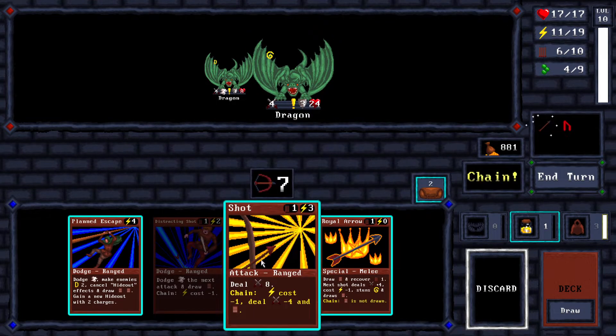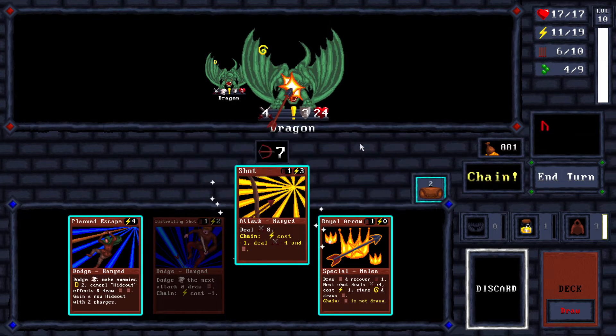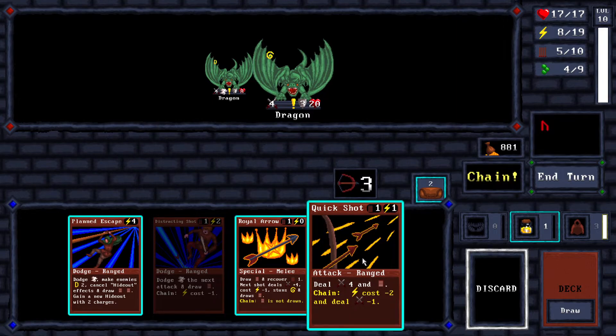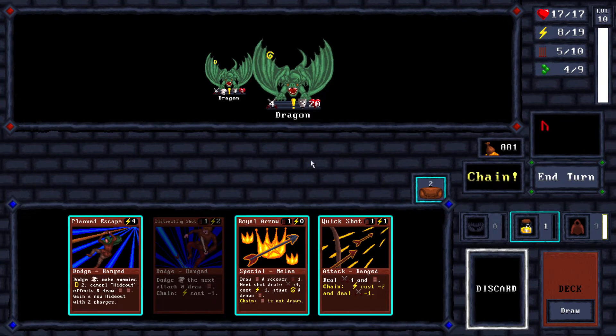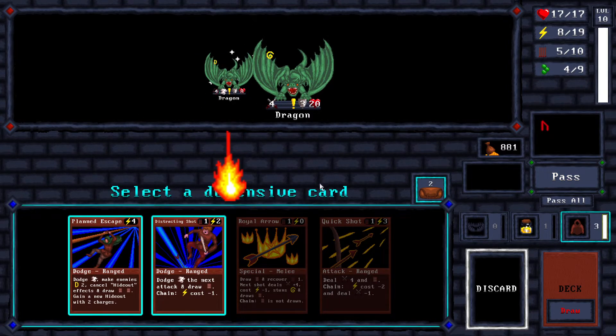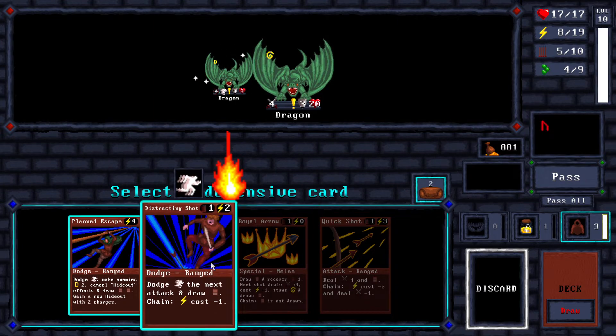This one is stunned for two turns, so I have some time to take him down but not a lot. That's pretty weak. I'm just gonna end the turn here. Let's see what I want to do - plant escape draws me two cards. Just distracting shot - drop that and do a distracting shot.